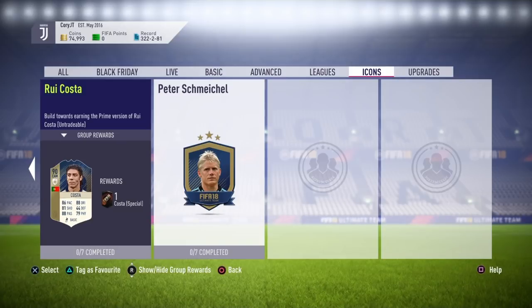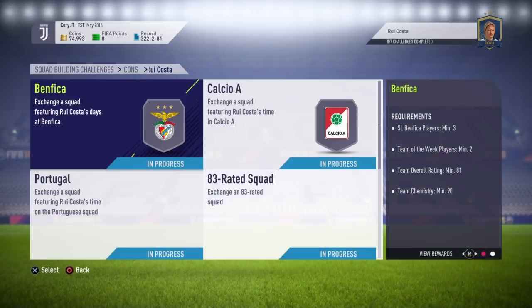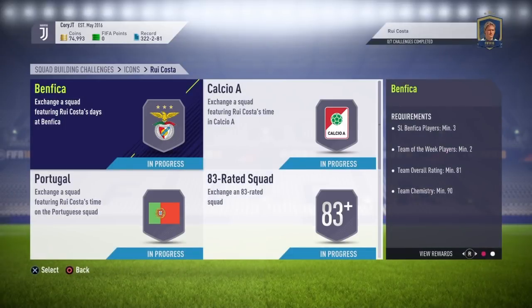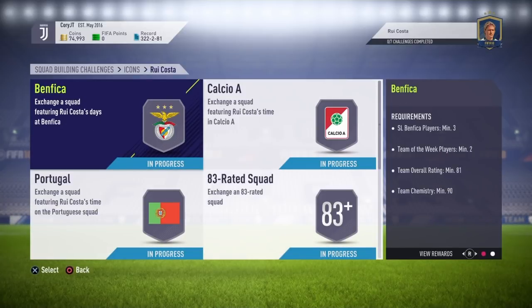If you enjoy the video make sure to leave a like and subscribe if you're new. I've got all the squads complete and ready, and I'm going to show you the cheapest solution to complete this SBC. Starting off with Benfica — you need to exchange a squad featuring Rui Costa's days at Benfica.